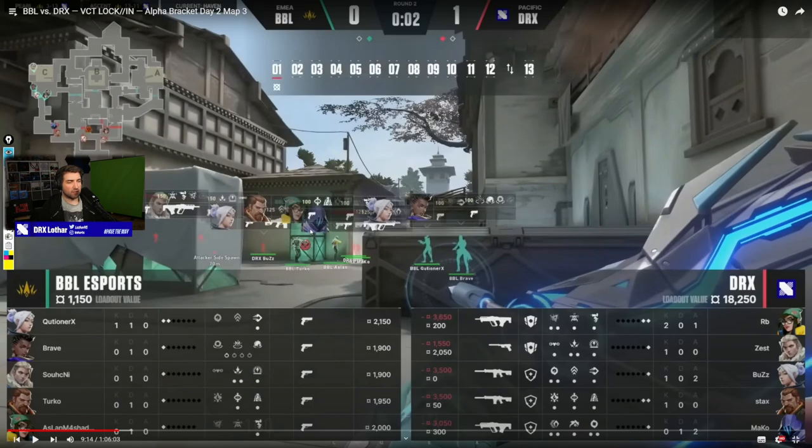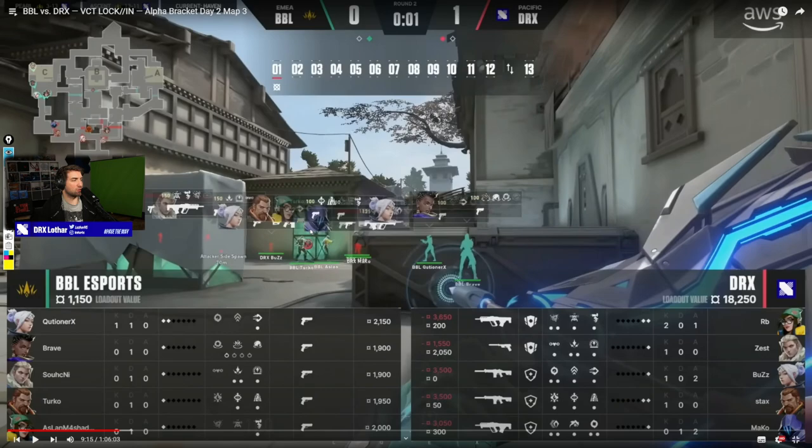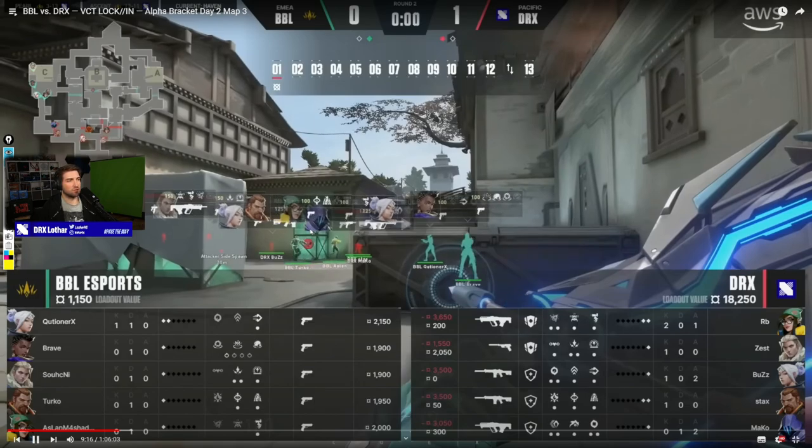I am so upset that no one buys utility on an eco. Buy the drone, buy the aftershock - you have the cash, you're going to buy it next round anyway. Or buy the second flash, you're going to buy it anyway. Two phantoms, two bulldogs and a ghost - it's a risky buy, but the risky buy can pay off if you play it smart. DRX played it really well even though they lost a few guns.